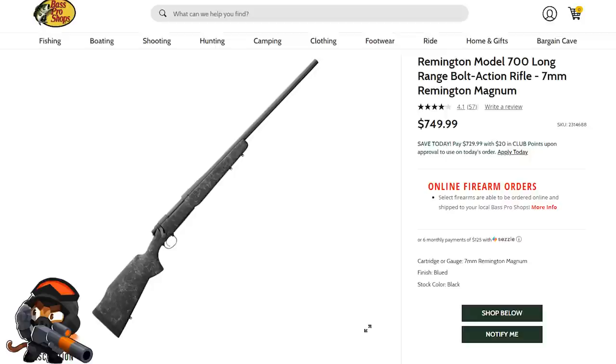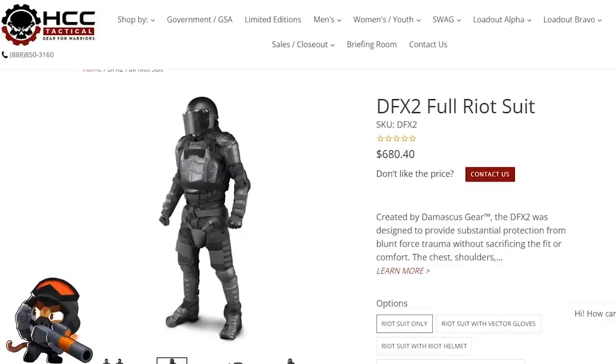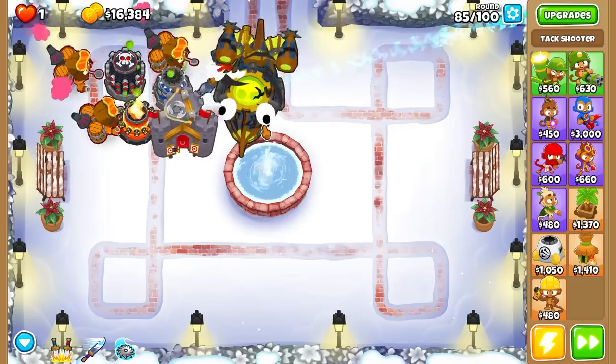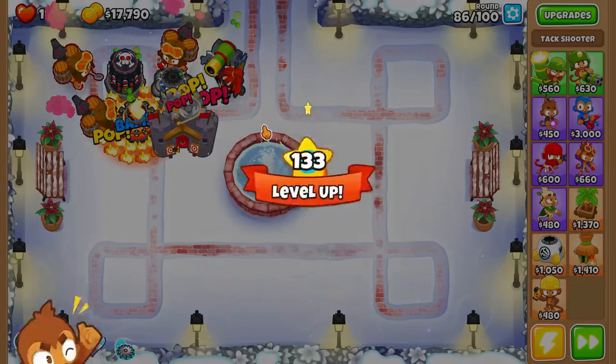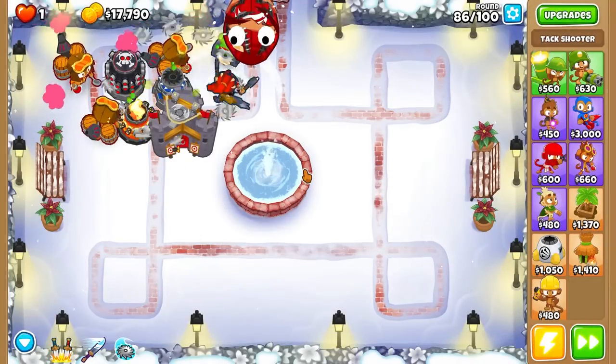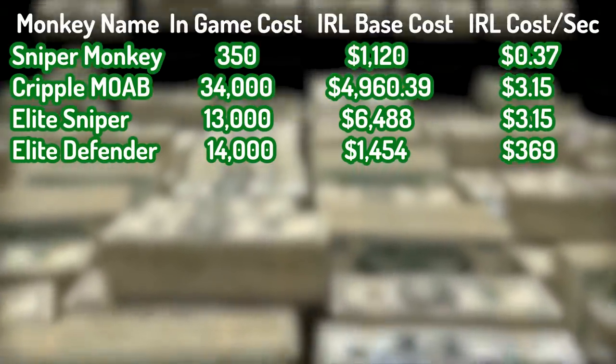The monkey is also equipped with ski goggles at $24 and riot gear at $680. The initial cost for the Elite Defender would be $1,454. The bullets for this gun cost $3 each. Multiplying that by the insane 123-per-second attack rate, you get $369 per second just to keep this monkey shooting balloons.